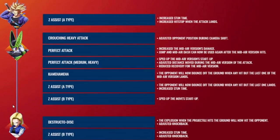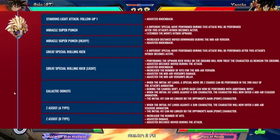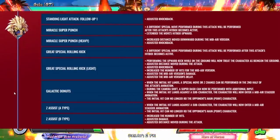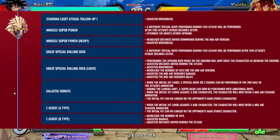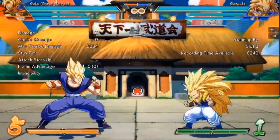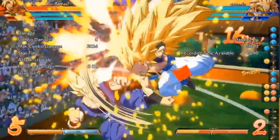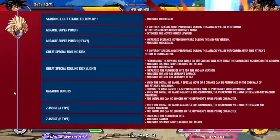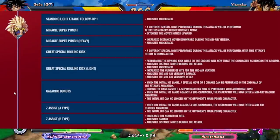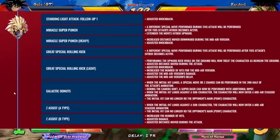Now we get to talk about another big winner of this patch — Gotenks, who again I already thought was pretty good. So far Piccolo and Gotenks are two characters that I already thought were pretty top tier and are only now getting better with these buffs in Season 3.5. Going from top to bottom: the Standing Light Attack follow-up knockback was adjusted, making it easier to connect into Galactic Donut and making new combo routes possible. Every version of Miracle Super Punch caught a buff, the rolling kick caught a buff, and Galactic Donuts can now cause happy birthday or double Sunday combos. Gotenks players took a very big W today.